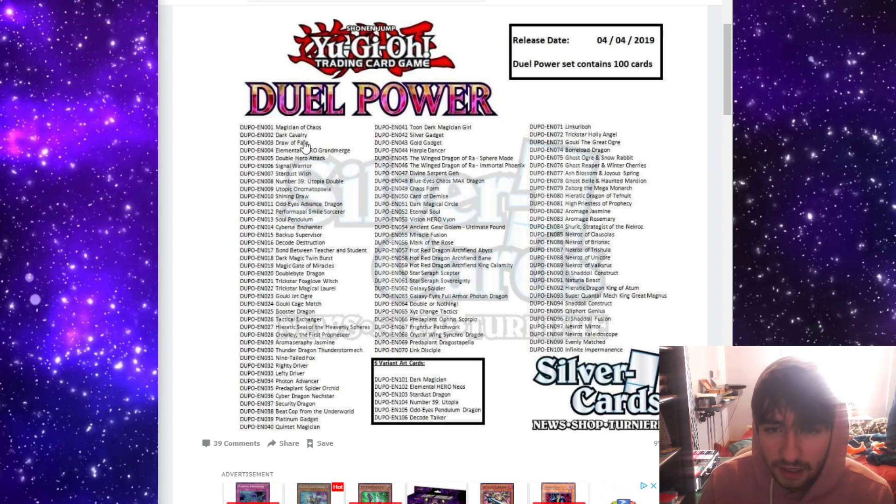We have a lot of stuff that we already kind of could guess — like Magician of Chaos, Dark Cavalry, Draw of Fate. A lot of this stuff is legacy support that we never got officially in the TCG. So a bunch of legacy support. Utopia Double could actually see some use in anything that rank 4 is using, like Utopia and Utopia Lightning. Utopia Double could be something interesting there, but it's still cheese.